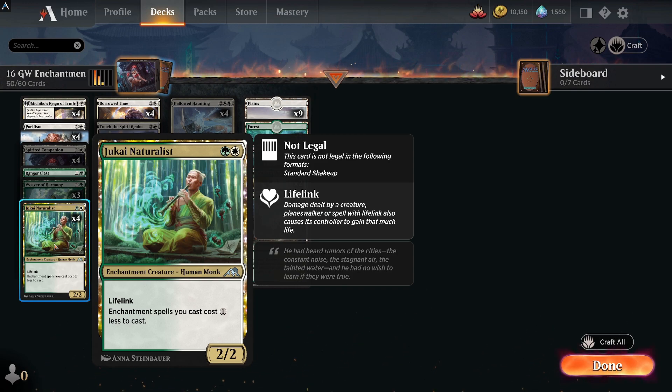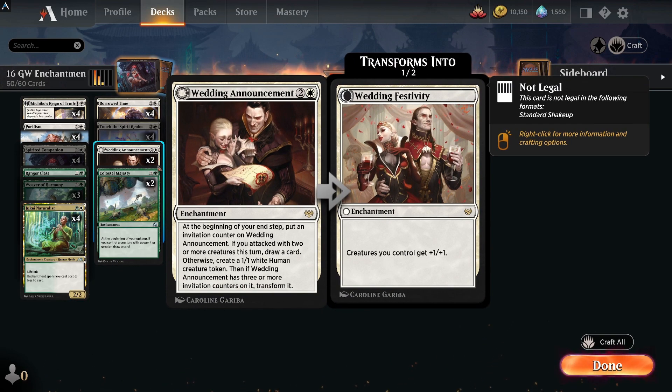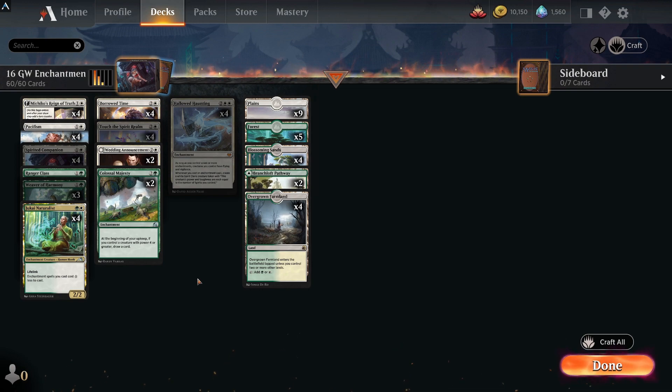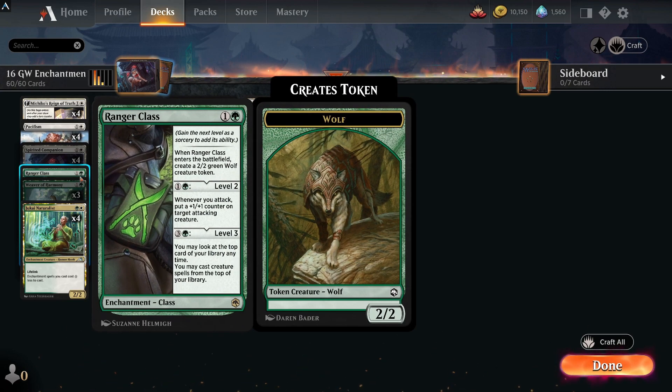There is also Jukai Naturalist, which is an uncommon and is very good. If you're playing against this deck you have to deal with it, because it just makes enchantments cheaper and they can start building up their enchantments and then take over the game. Unless you've got Farewell in your deck where you can just mass get rid of everything, you'll probably be in trouble.